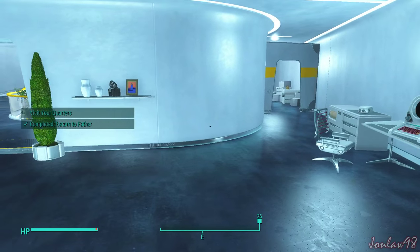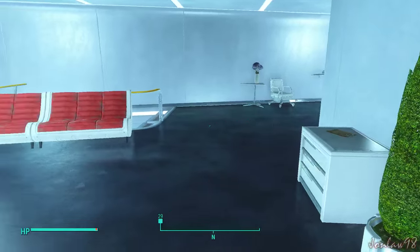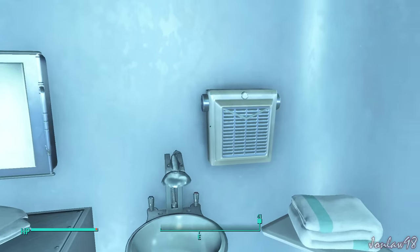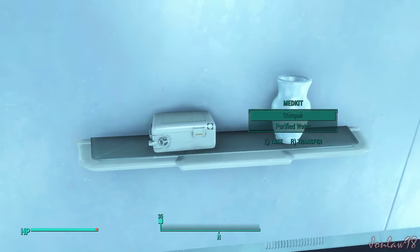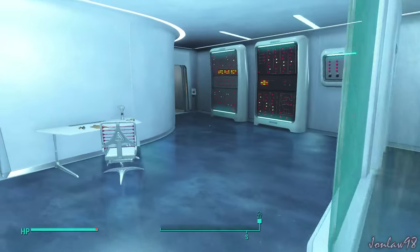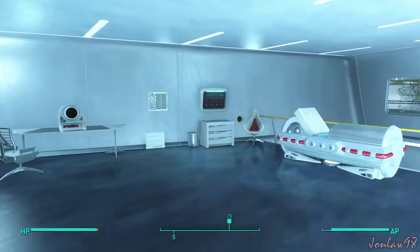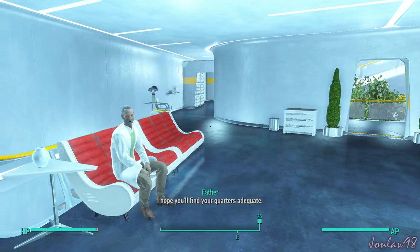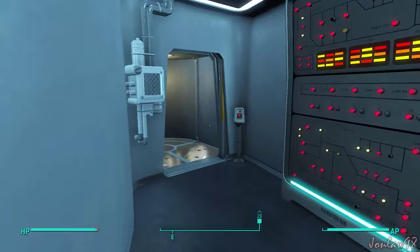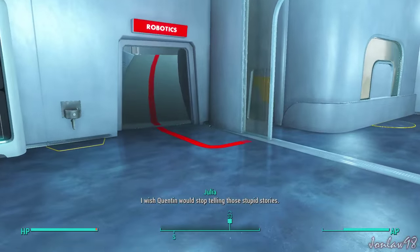Visit my quarters. Don't we have to find medicine for that guy? We promised to get it for him. No medkits. Damn. Stimpak? Yeah. I have no idea where it is. I hope you'll find your quarters adequate. I don't even know where it is. Something tells me it's not even in the green area.